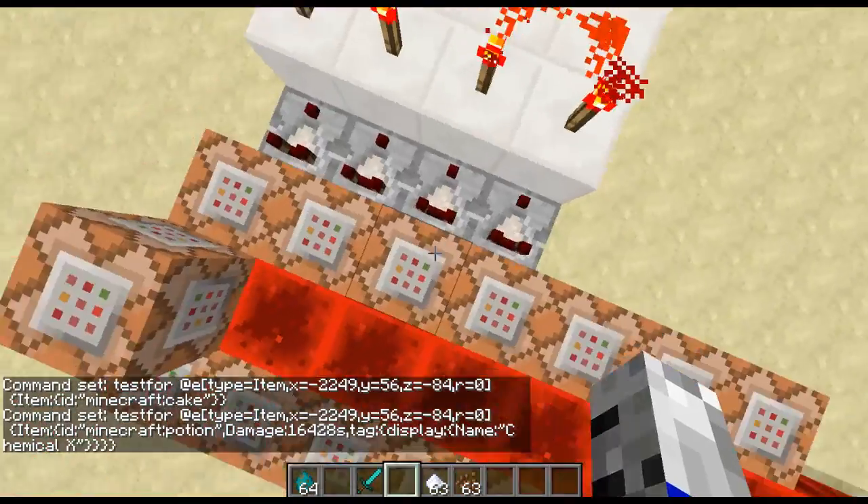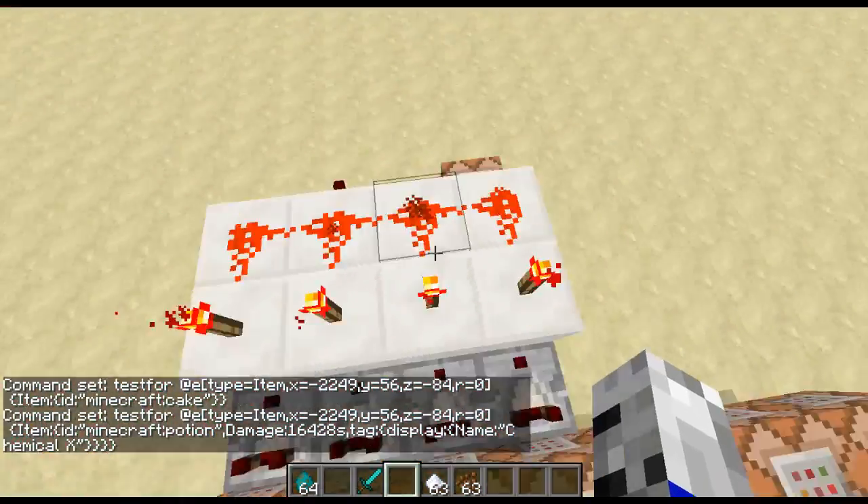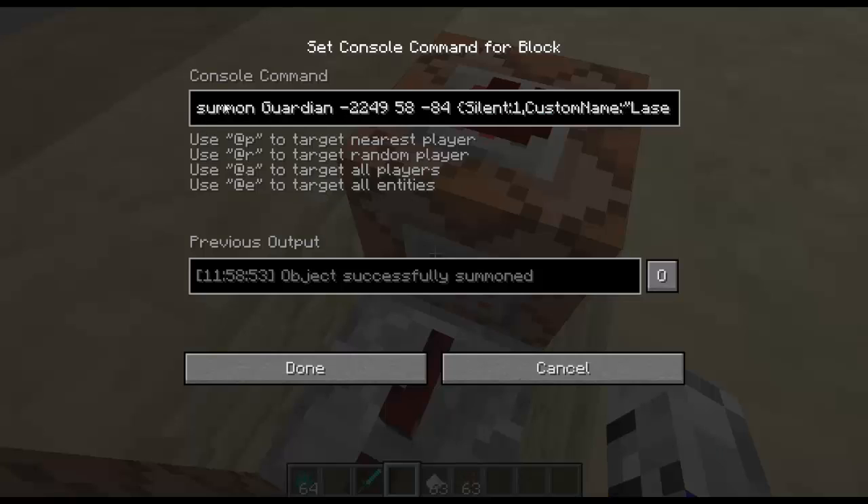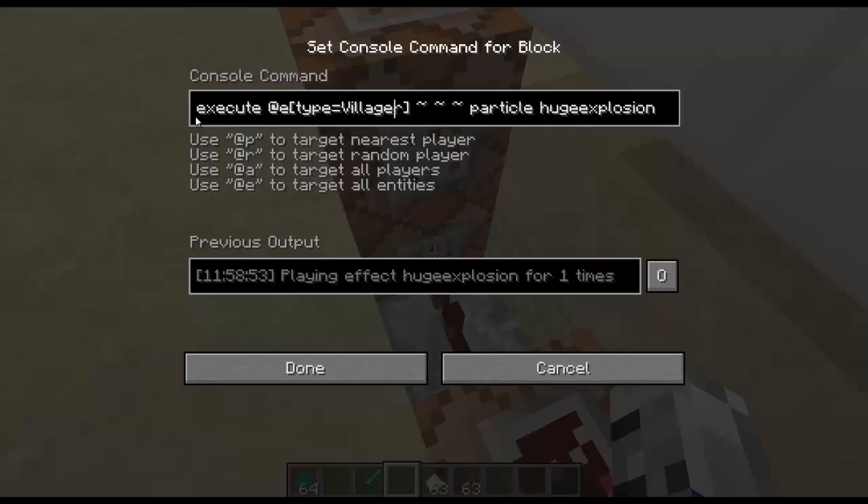When all four items are activated — meaning all of them are in the hole — it will turn on a torch which activates three commands. The first summons a guardian at a location slightly above where you put the items; it's silent and has the custom name 'laser.' It's riding a villager, and that villager is riding a bat with the custom name 'flying,' which is also silent. One tick later it executes at the villager's location and places a huge explosion particle at that location with speed 100 and count 1.